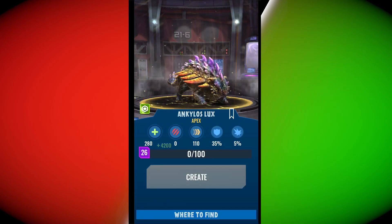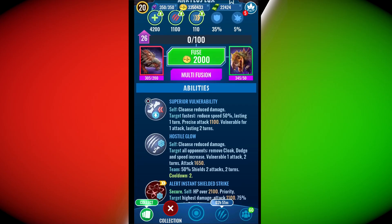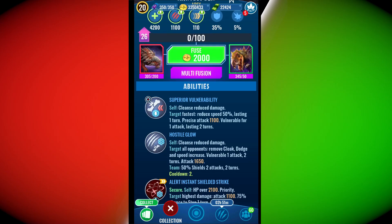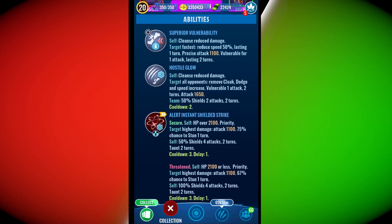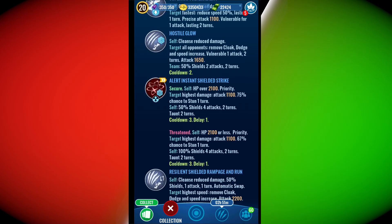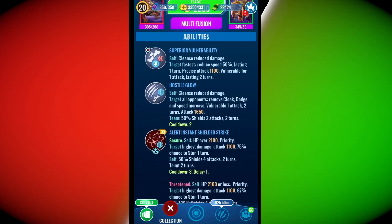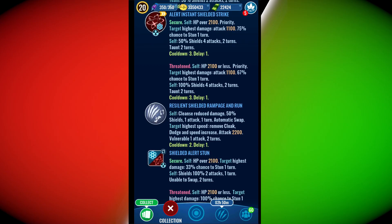Oh my god, he looks absolutely insane — he literally looks like an alien from another planet. We got Superior Vulnerability, which is a really powerful move, Hostile Glow which is a new ability that also seems to be really powerful — it makes the target vulnerable and puts up a shield. We got the Alert Starting Strike, Shielder Strike, and Resilient Shielded Rampage and Run, which is basically a Resilient Rampage but it also switches you out and gives you a shield.